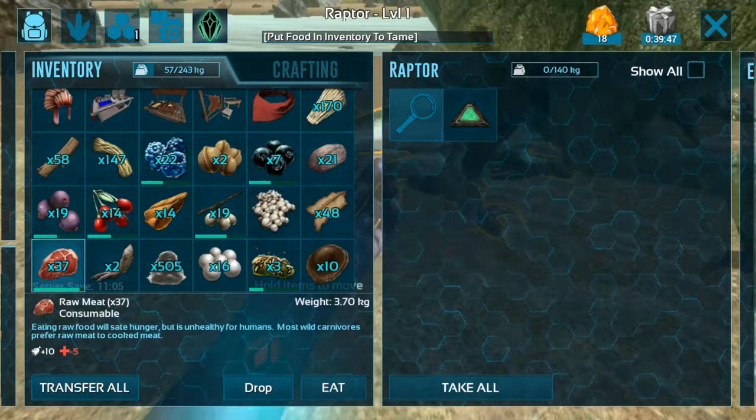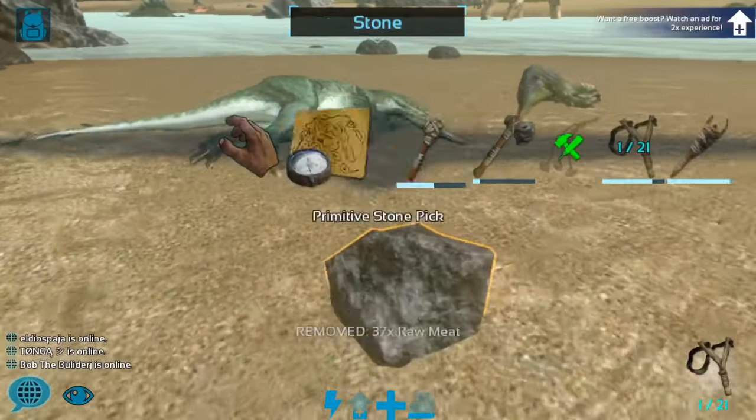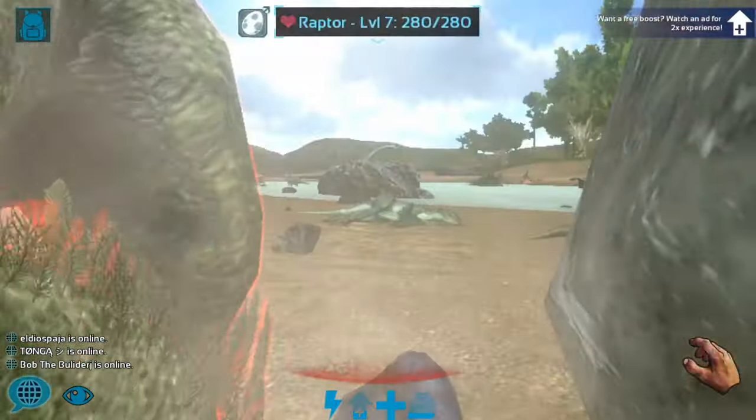Double tap to access it — just be aware that sometimes the raptor might still attack you while you're doing this.